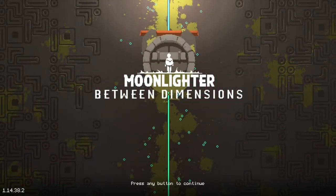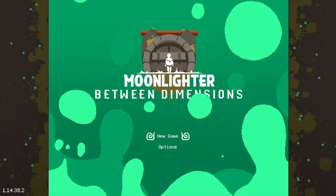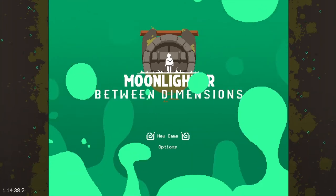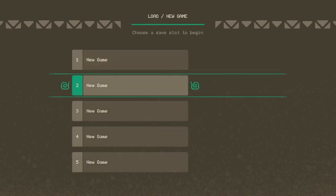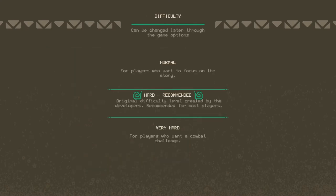Hello and welcome. Today we're going to be playing Moonlighter Between Dimensions on PlayStation 4. I have played this game a little bit — I've made it through the first dungeon, but I deleted all my saves so I can start over fresh. We're going to play on hard difficulty since it's recommended, with normal essentially being easy.